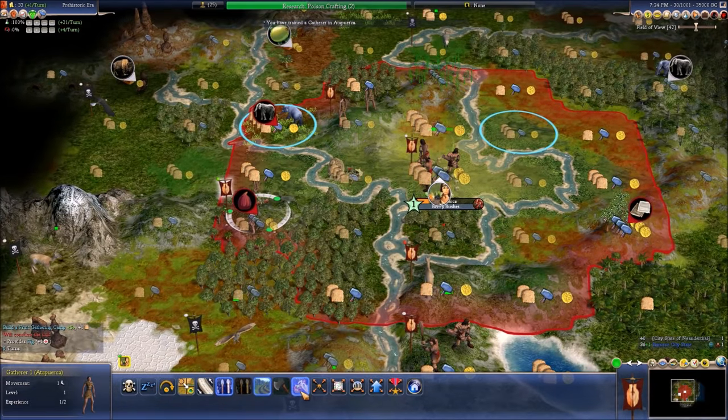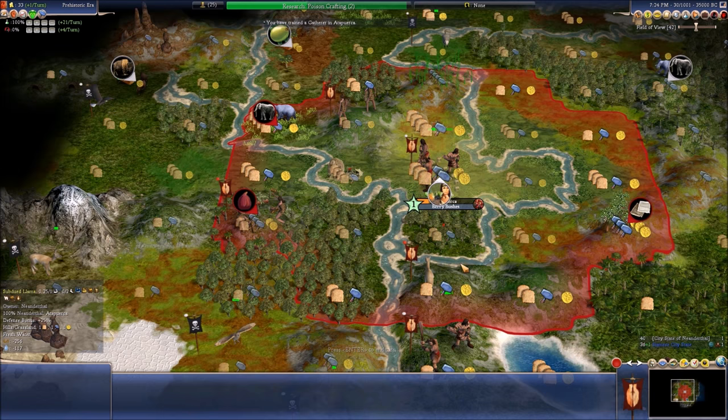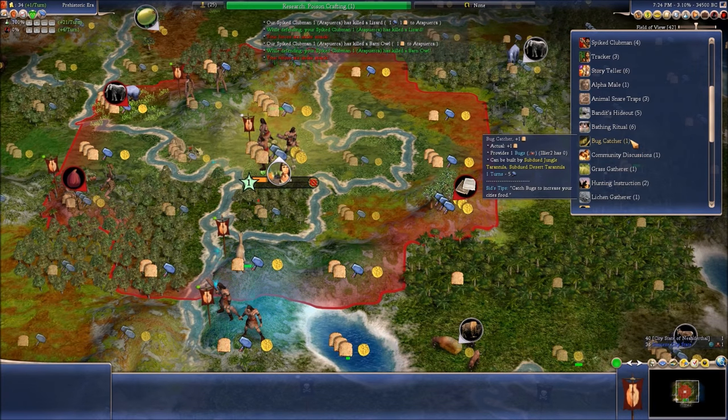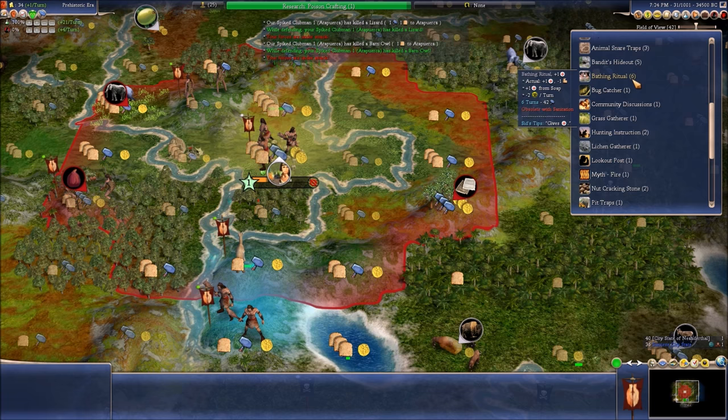Now that we have a llama, we can build a llama herd in our city, which gives us access to llamas and might let us make a llama rider eventually, which is always nice. Bathing ritual — yes, I definitely need that.